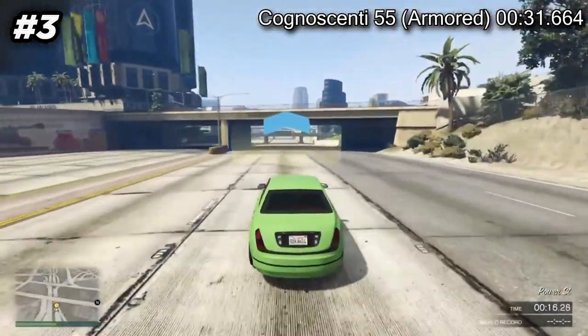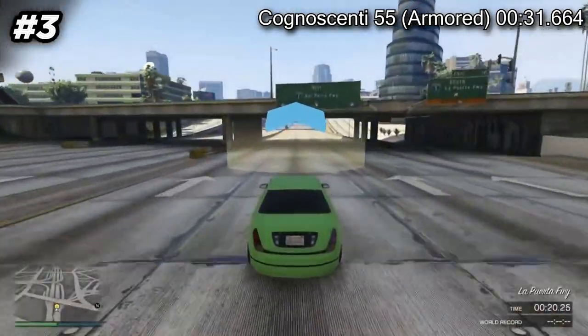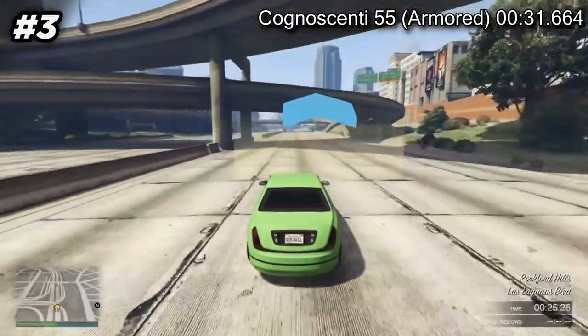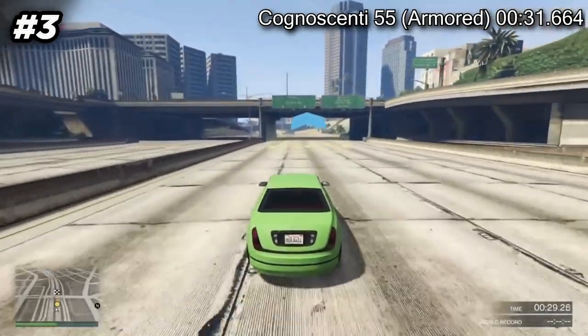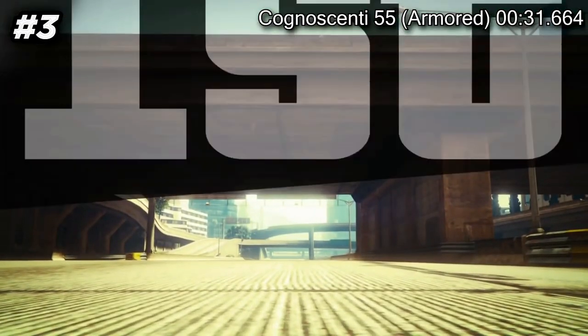Imani Tech upgrades allow this car to have either a missile lock-on jammer or a remote control unit, making it the Imani Tech vehicle with the highest defensive rating. If gamers choose to equip the rear trunk cover, it functions as a bullet shield from the back as well. The car can also be equipped with mounted machine guns at the front and slick mines at the rear.